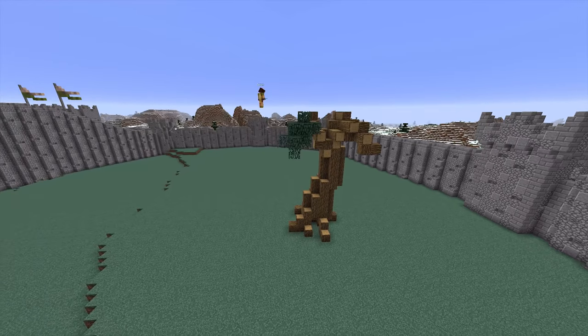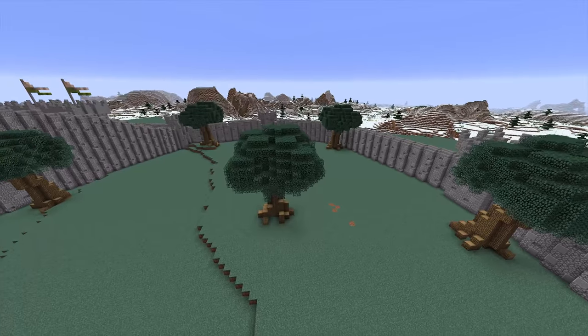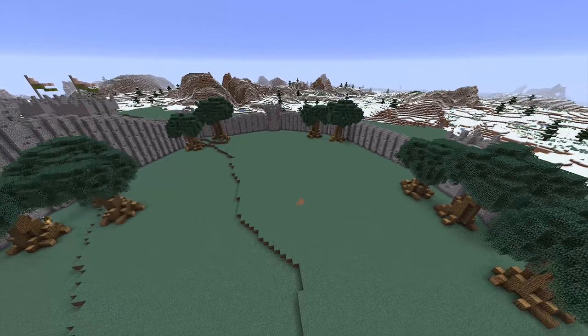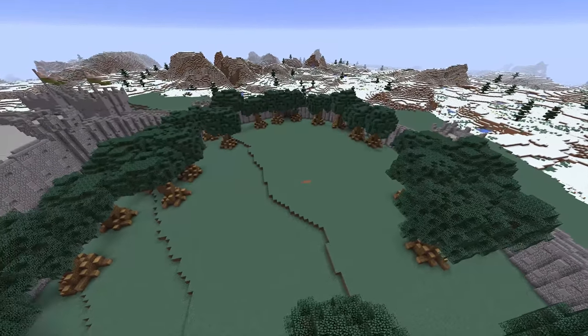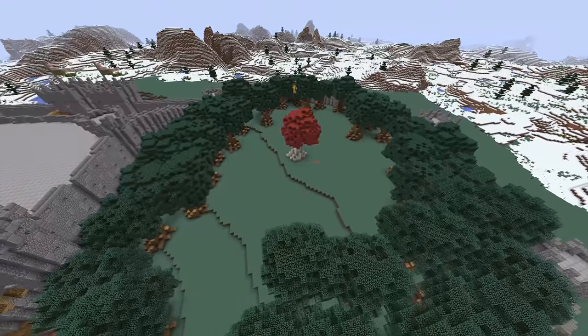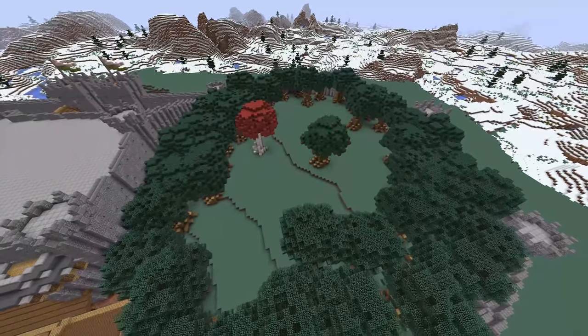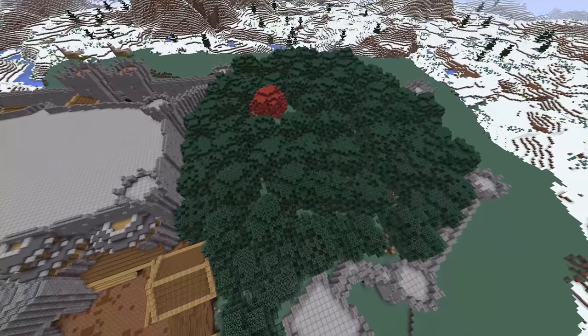Now once that was done I went round to the right side of the castle and started to add in my own custom trees. Once I pasted one version of the tree I pasted it back in, edited it, and then continued to paste it around — rotating them and slowly editing them to make a condensed forest. Adding in the one weirwood tree, and then filling in the rest of the forest.